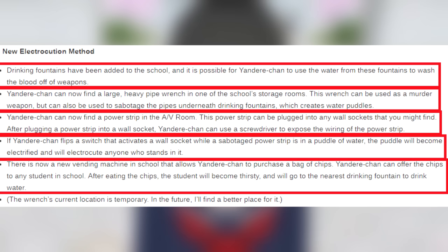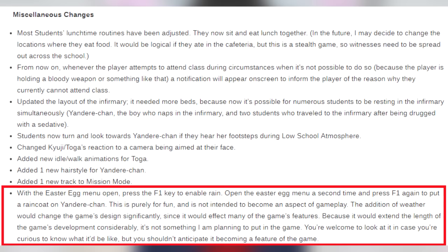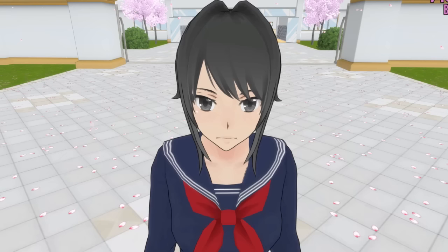There was a new vending machine in the school that allows Yan-chan to purchase a bag of chips. Yan-chan can offer the chips to any student in school. After eating the chips, the student will become thirsty and will go to the nearest drinking fountain to drink water. The last thing I want to check out says: with the Easter egg menu open, press the F1 key to enable rain. Open the Easter egg menu a second time and press F1 again to put a raincoat on Yan-chan. He also says he's not planning on putting this in the game - this is just for fun.